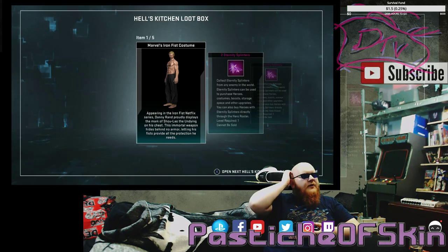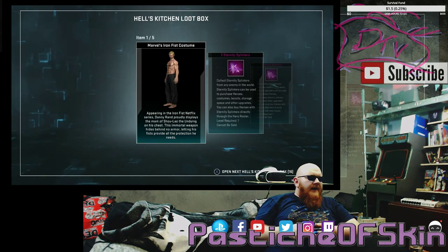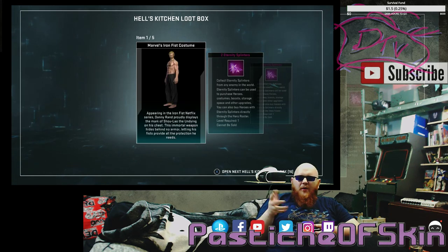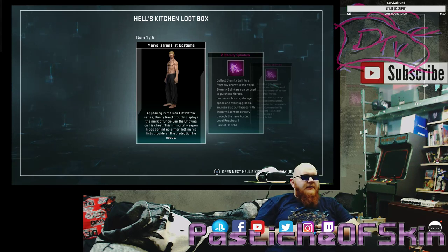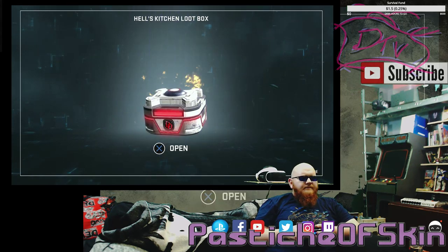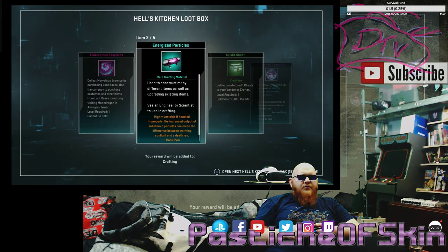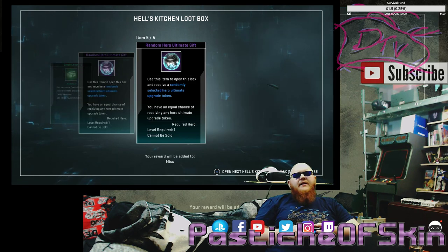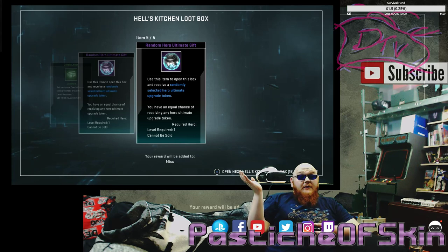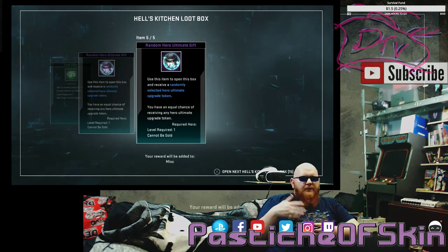So we've got two costumes in ten boxes — not a great drop rate, but at the same time you've got about a 20% chance of getting a costume so far. Four Marvelous Essence, Energized Particles, a credit chest of garbageness, a Random Hero Ultimate Gift, and another Random Hero Ultimate Gift. We're going to have to open those later on. Not a great box again — good box, bad box, it runs in cycles. It'd be surprising if you got multiple ones back to back.